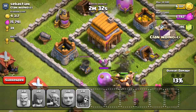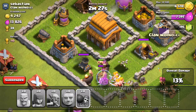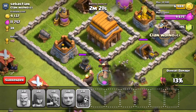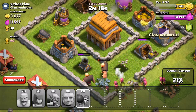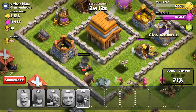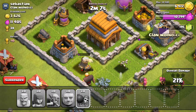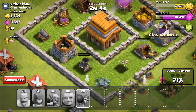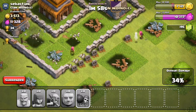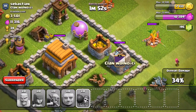I've done a lot of achievements today - before this I upgraded my archer tower to level two and completed another achievement. I think we might do well on this base. There are one mortar, one cannon, and an archer tower as defenders. But all my barbarians died and my last giant died too, so we're losing again.